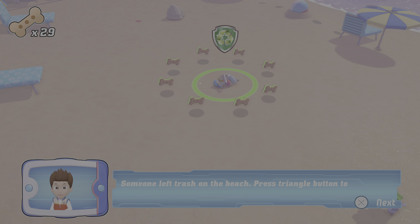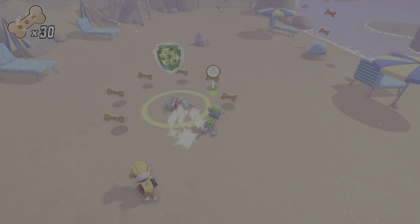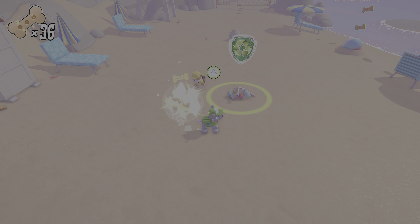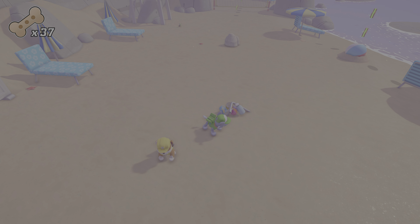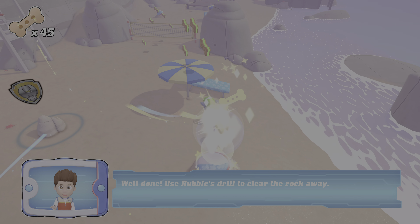Someone left trash on the beach. Press the triangle button to recycle it. Well done! Use Rubble's drill to clear the rock away.